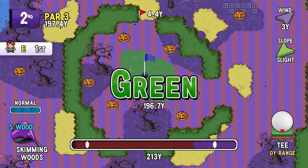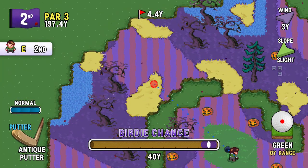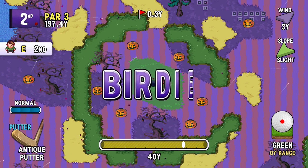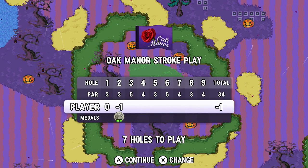I guess I could use the flag as a backstop too. But yeah, if not for the flag, I don't see that staying on the green or even staying on the fairway. It had a slow enough velocity to be able to stop quick enough. But hey, I got a birdie! Beautiful.